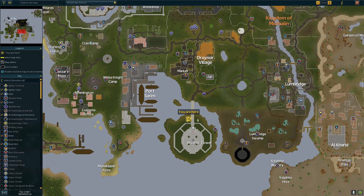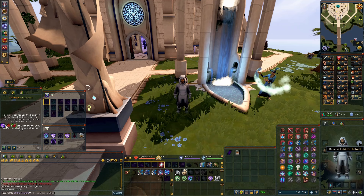You can either teleport to Draynor and then run south from the lodestone. Otherwise the easiest way is with a Wicked Hood — you can teleport to the Wizard's Tower, go to the bottom floor and just run out.